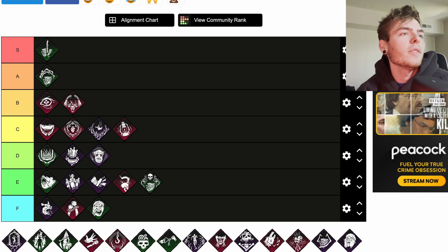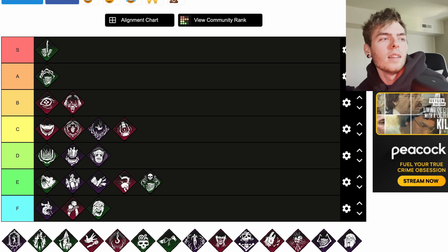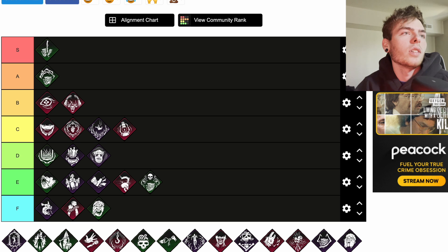Eruption — no Nemesis perks on the tier list, but let's go through it. After kicking a generator, the aura is highlighted in yellow. When putting a survivor into the dying state by any means, every affected generator explodes and starts regressing, applying an immediate 10 percent regression penalty. Any survivor repairing a generator when it explodes will scream and suffer from the Incapacitated status effect for 25 seconds with a cooldown of 30 seconds. That's a really, really solid perk — I'd put it at A tier.